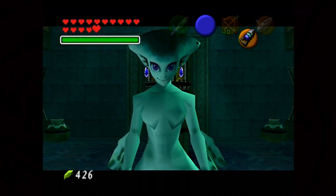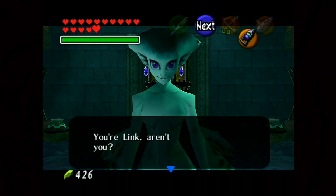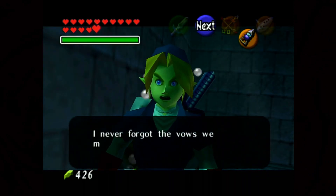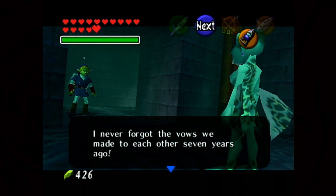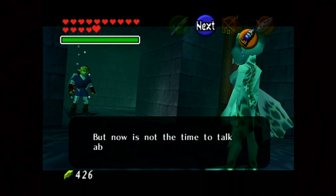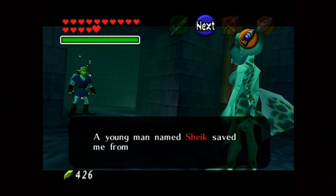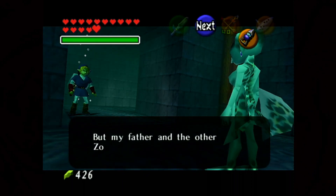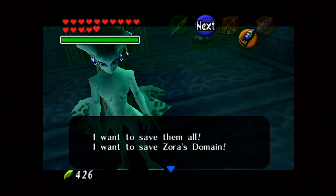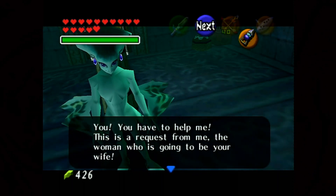It's Princess Ruto! Or at least it looks like Princess Ruto. 'You. If I'm right... Link. You're Link, aren't you? It's me, your fiancé, Ruto, Princess of the Zoras. I never forgot the vows we made to each other seven years ago. You're a terrible man to have kept me waiting for these seven long years. But now is not the time to talk about love. I'm sure you've already seen it — Zora's Domain, totally frozen. A young man named Sheik saved me from under the ice. But my father and the other Zoras have not yet... I want to save them all. I want to save Zora's Domain. You have to help me. This is a request from me, the woman who is going to be your wife.'